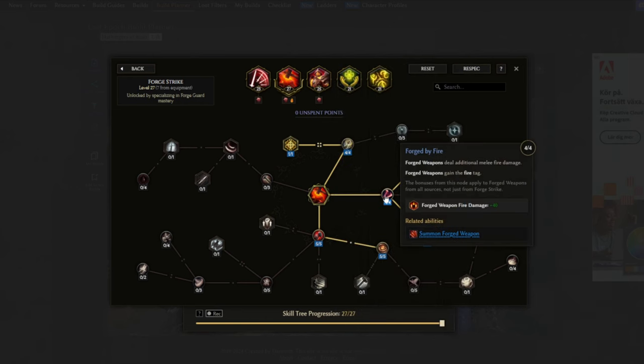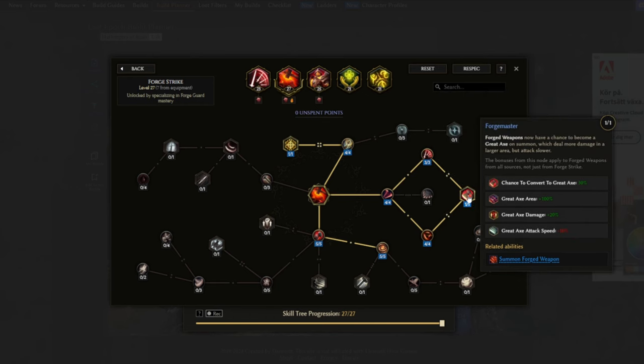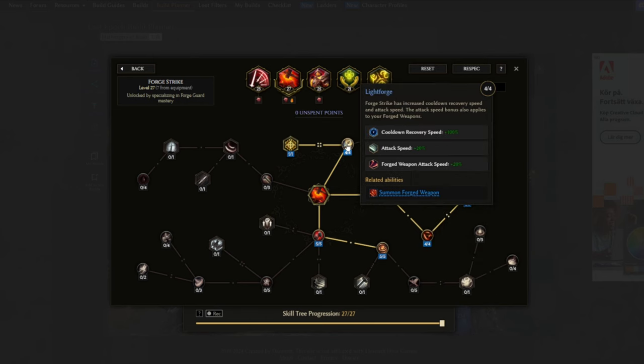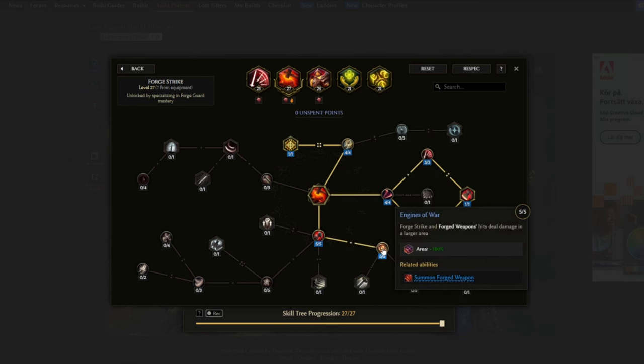Forge Strike is the skill we want to use to also spawn the forged weapons, and all the passives we pick up here are going to be the ones that scale with the forged weapons as well. We start with Forged by Weapon, which adds fire damage to the forged weapons and gives them the fire tag. Mass Production gives a higher chance to summon the weapons, and also increases that chance significantly against bosses and rares. Forge Masher gives a chance to get a great axe instead of the normal forged weapon, boosting some area of effect and damage. Well Forged Weapon increases the duration and also the max forged weapons we can have. Lifeforged gives us attack speed and reduces the cooldown of the skill, really important to pick up so we can spam it right away. Heavy Strike provides an additional damage multiplier for the forged weapons, and lastly Engines of War makes the hits that they do even bigger.